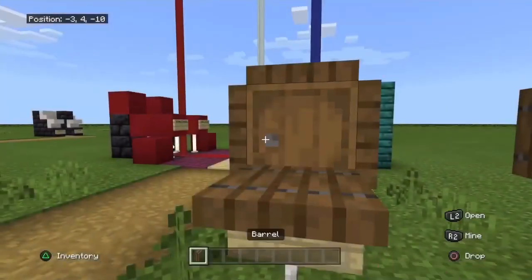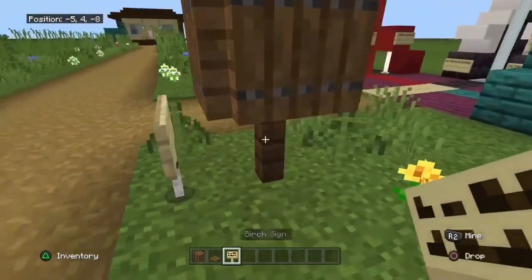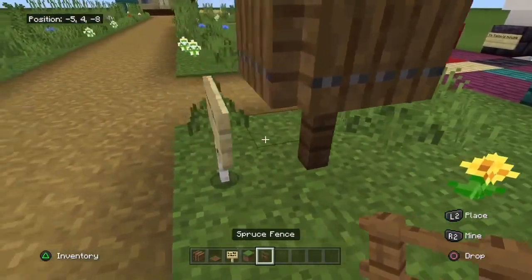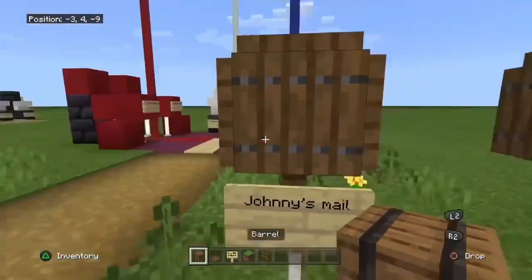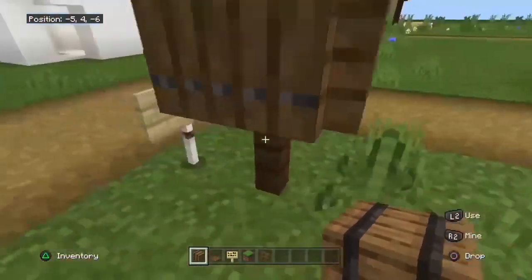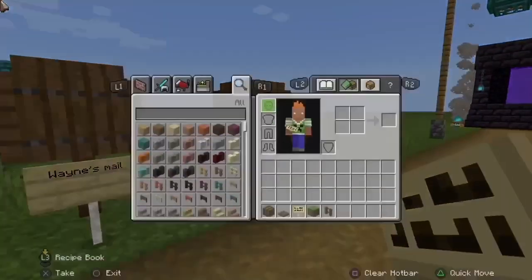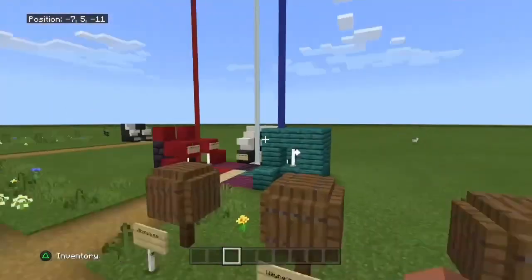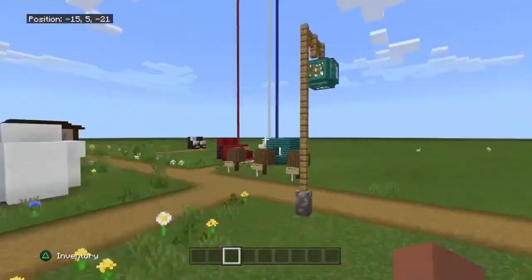Mailboxes — kind of simple. You use a barrel and spruce wood. All you have to do is put the trapdoors around the barrel after you place it on top of the sign, and then place a sign. It's very, very simple, takes like 10 to 20 seconds — very fast.